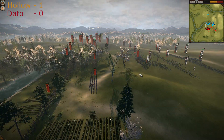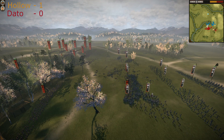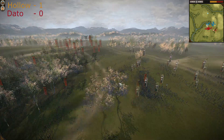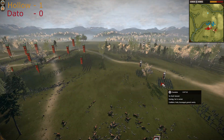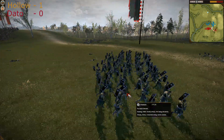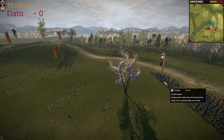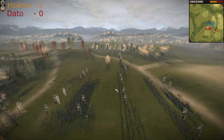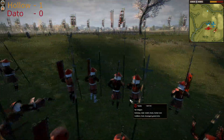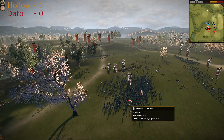Holo is doing the same thing — sending Yari Ashigarus forward and abandoning them without support. The Nodachis are going back but they have suffered a lot and will suffer more under arrow fire. A Nodachi standing under arrow fire is just a sacrifice of the unit.